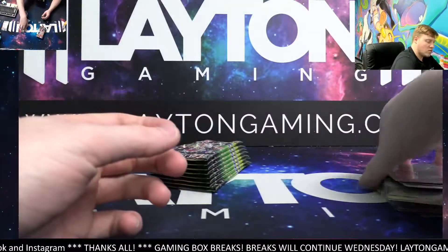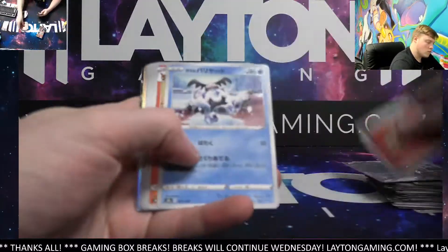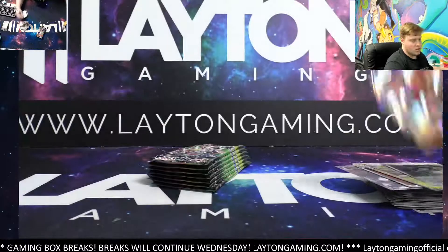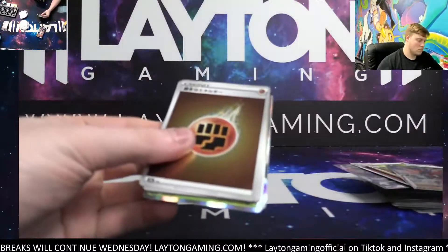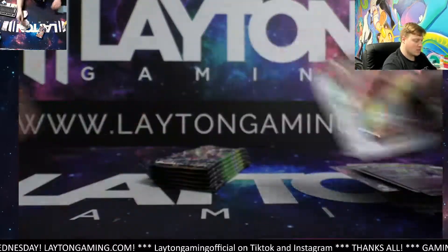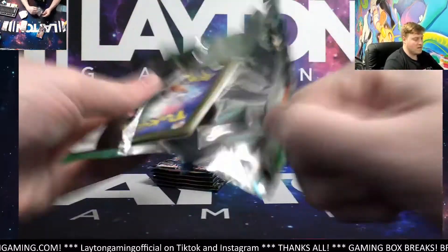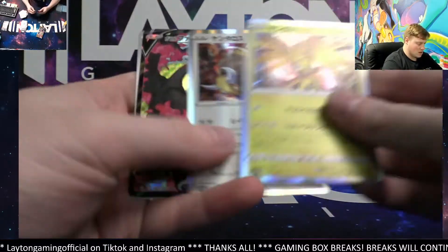Nice — Zapdos V, special energy reverse hollow, a Zapdos V! Blaziken VMAX there, fire on the Blaziken VMAX, also got a Bronzong — nice one, fire. Corviknight VMAX coming your way, dark energy there. Let's keep going guys!